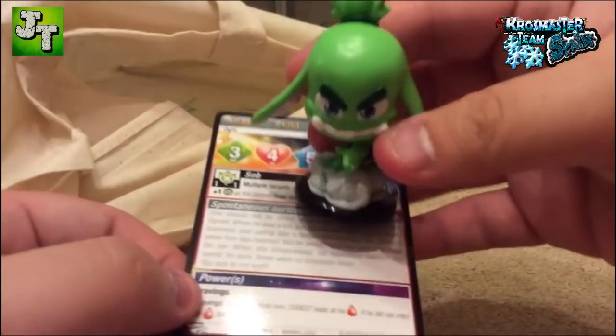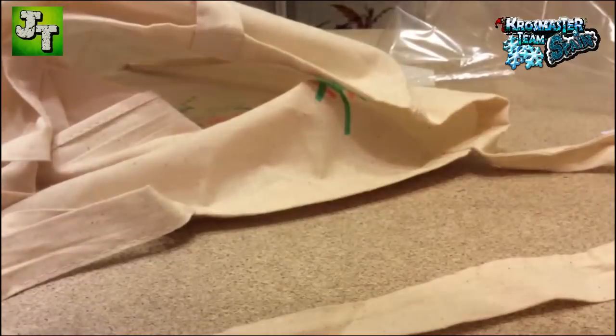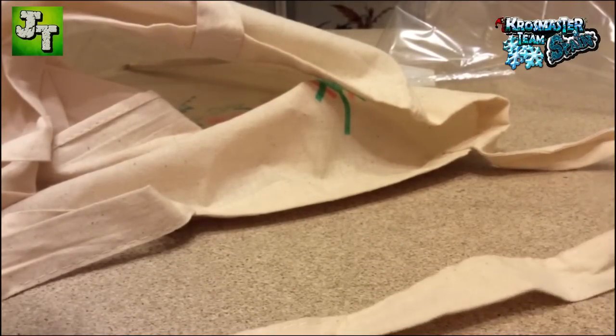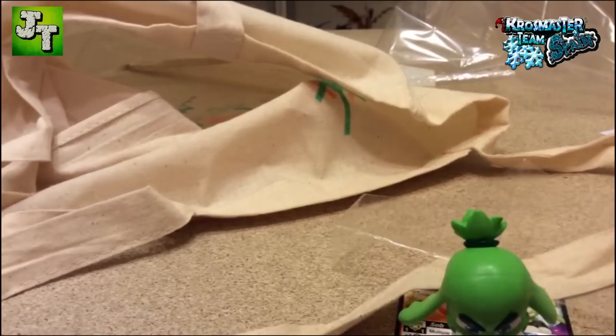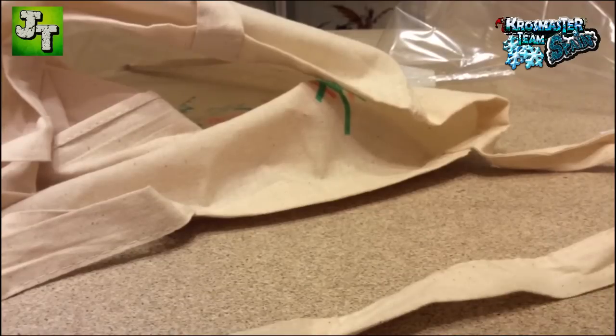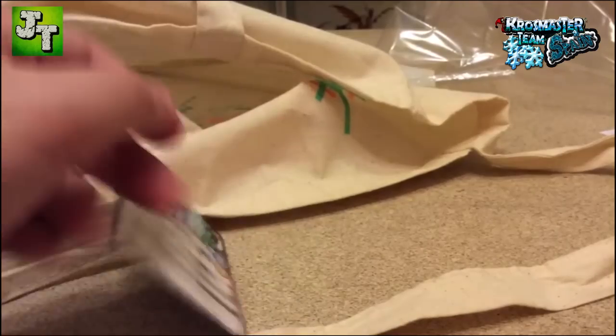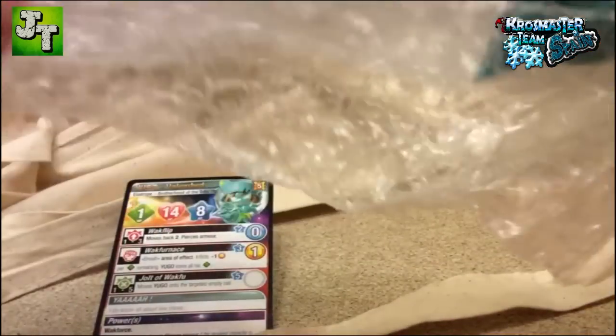Well, here you have it, and let's see Yugo — who is a super special character. As you already know, dear Ogrest is going to appear in the first tournament pack of 2015. So the most promotional figure of this pack is one of those. Well, we have the card, which should soon be available in Spanish.